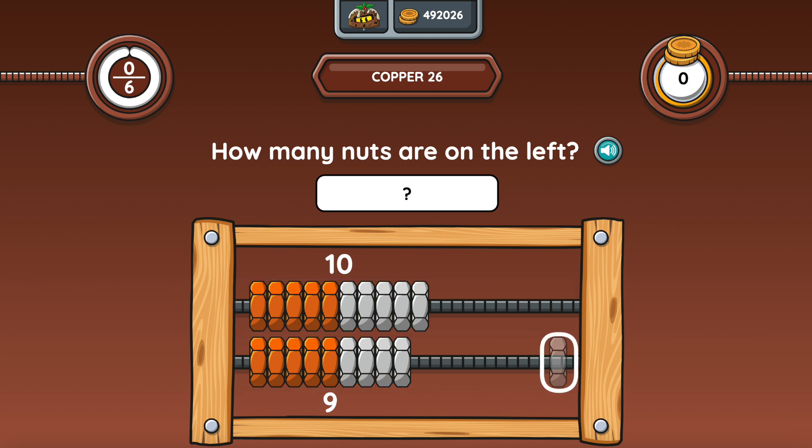It looks like there's only one nut on the right. That means the total must be one less than 20. 19! I was able to answer that question without having to do loads of counting, just by using what I could see in the picture.